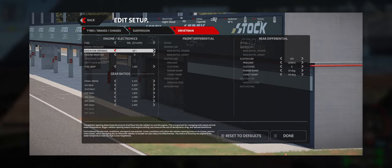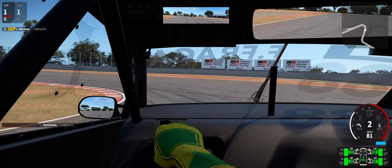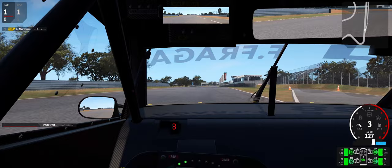As I mentioned, tyres are a real problem. So unsurprisingly, the early laps of the hot stint were the best. We're going to look at lap one and lap two. Lap two is actually the quickest lap in the entire stint.